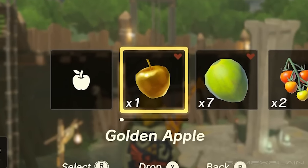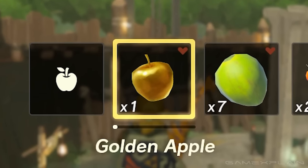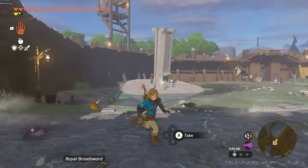First, make sure you only have one piece of the item you want to duplicate in your inventory. Sadly, this doesn't appear to work on any weapons.